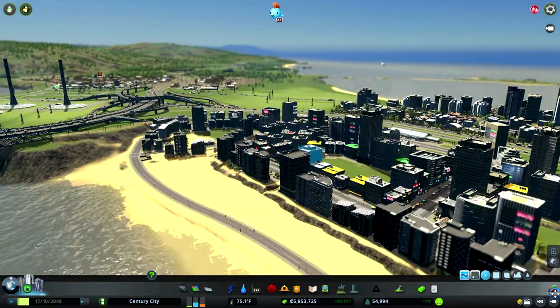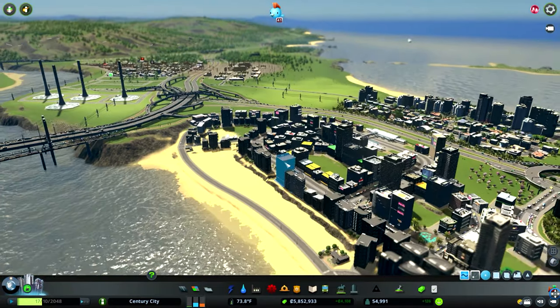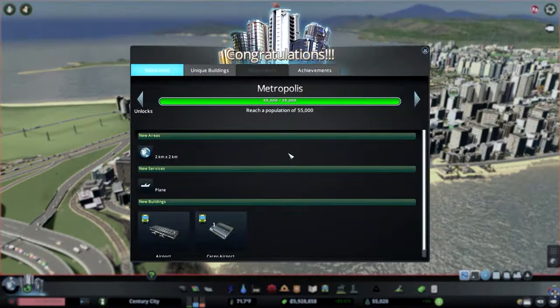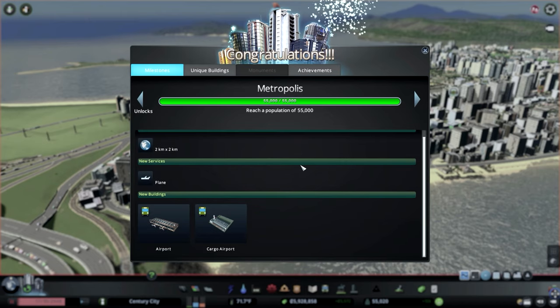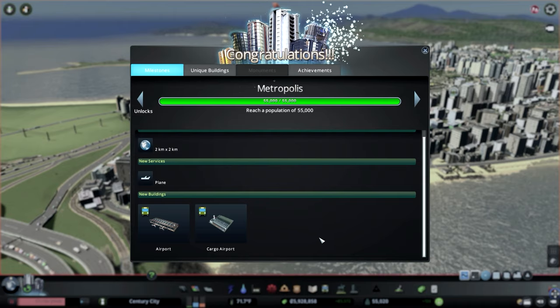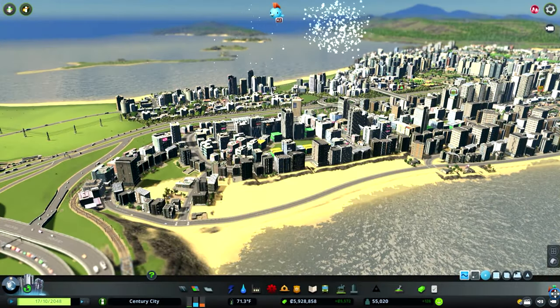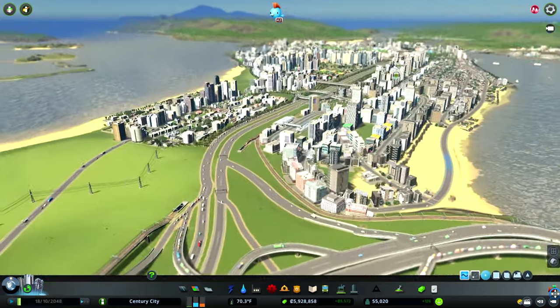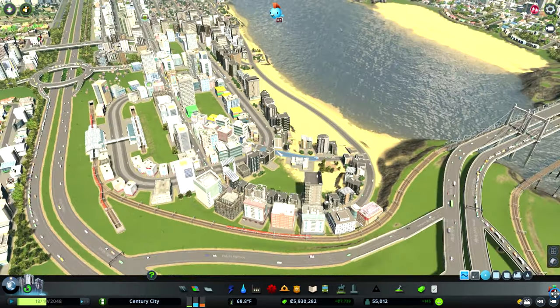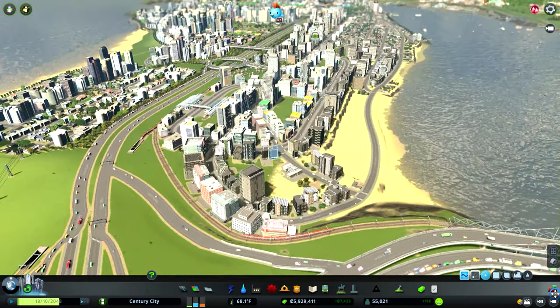We're about to hit 55,000 — just before everybody's moved in, it's looking good. And there we go — we've got a metropolis! With that we've unlocked the cargo airport and airport, and we can probably work on an international airport next time. But I wanted to unlock another tile, and I'm kind of happy with how that's going.